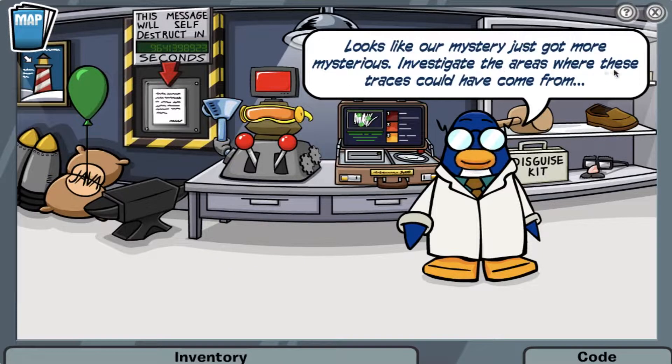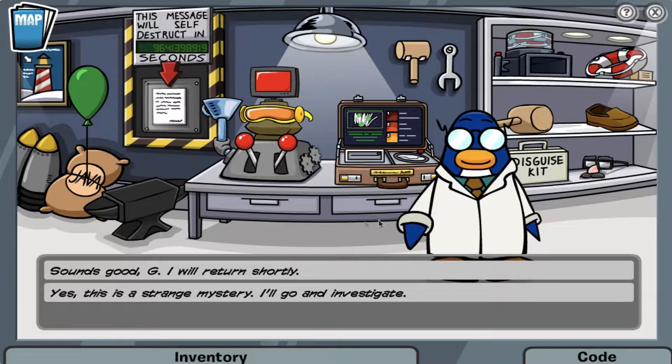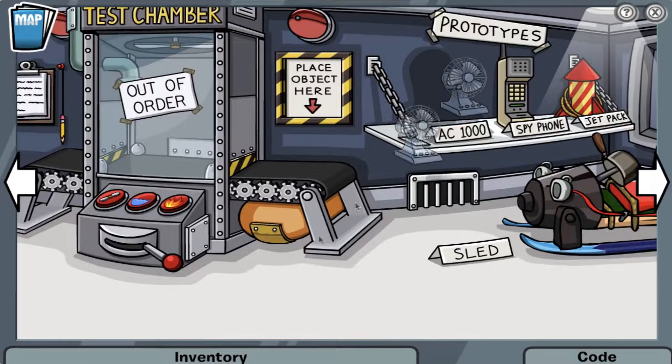It appears we were unable to identify who the white fur belongs to, as it contains traces of 3 substances. So apparently we need to find a hot chocolate, a hot sauce, and a jetpack fuel, and bring them back to Gary.